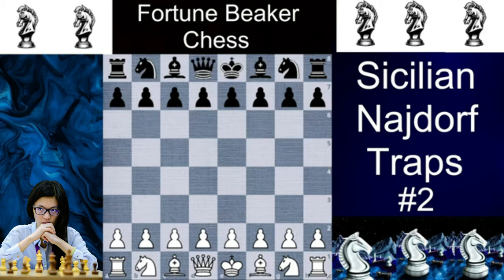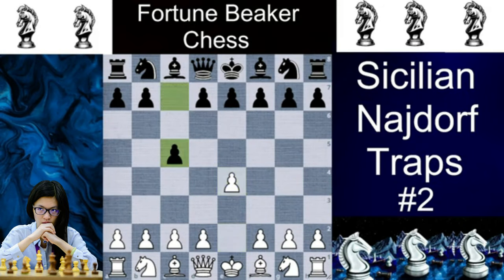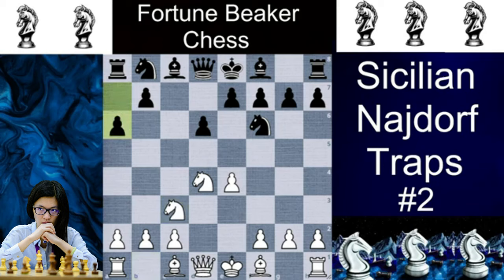Now let's dive into trap number 2. If you are enjoying the video, do like and subscribe to show your love and support. We will again play the Najdorf variation with e4, c5, Nf3, d6, d4, cxd4, Nxd4, Nf6, Nc3, and a6. Now we will play the most sharp variation which is Bg5. Black has two responses: it can play Nbd7, or the most popular e6. Our trap happens in the e6 line.